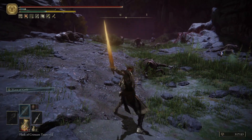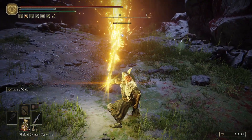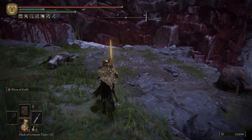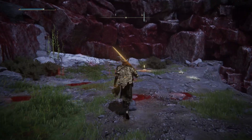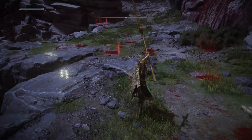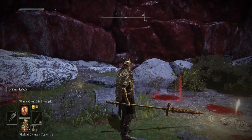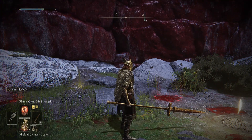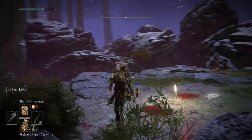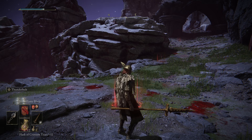So right here you can literally just do this twice — unless you have it fully upgraded, then you just have to do it once — and it will literally just wipe out everyone. If you have more FP and don't get hit, you can absolutely destroy groups of enemies. That's kind of optional; I just use it for AOE moments. In terms of spells, I'm using Flame, Grant Me Strength, which is a flat buff, same with Golden Vow. Blessing of the Erdtree I use just for harder boss fights.